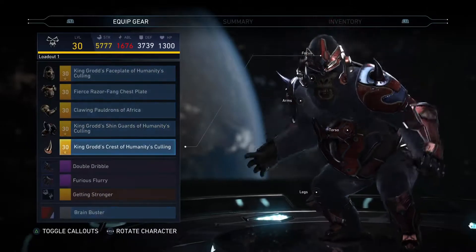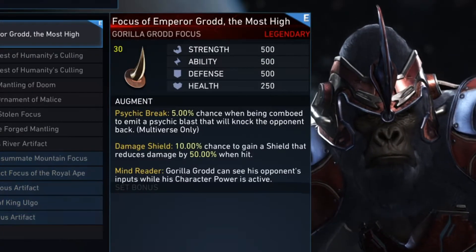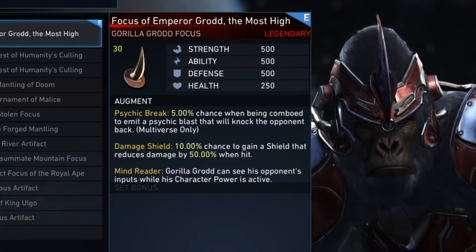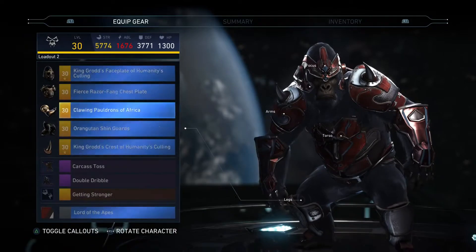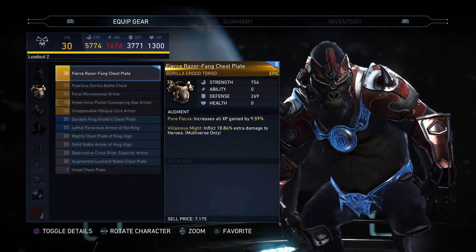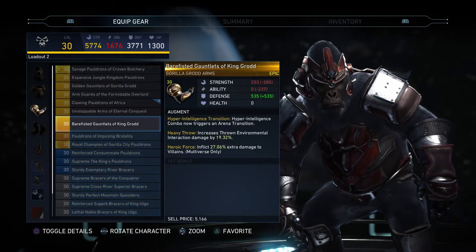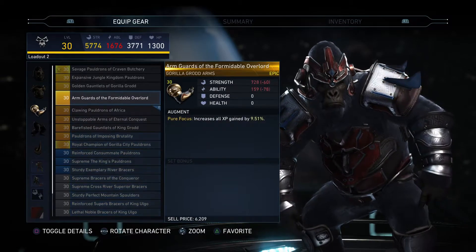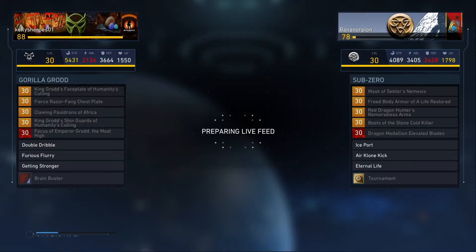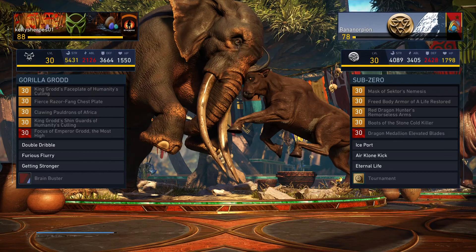I did it, I got Gorilla Grodd's legendary. Phase break would have been nice if it actually does it in a match. The damage shield is kind of cool, and then you get the gimmick — the keypad that comes up showing the other people's movements as you play them. Let's see what my overall stats are. Not bad, still got over 550. Didn't get four thousand defense though.